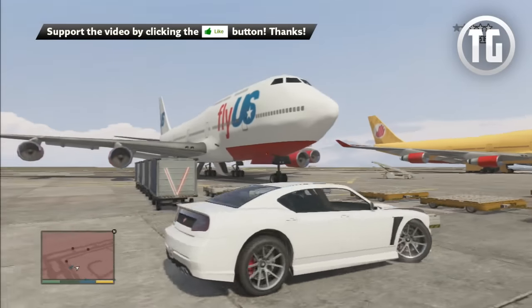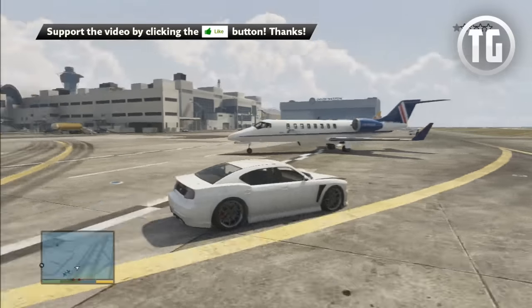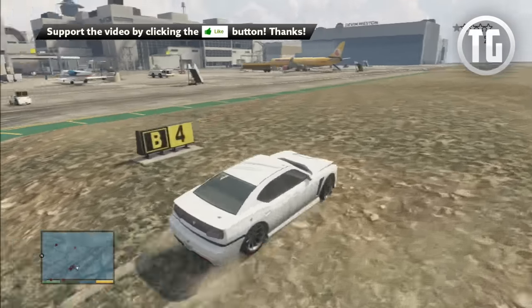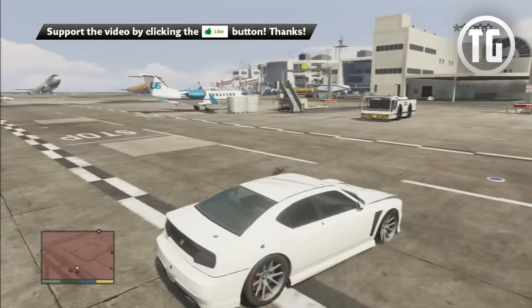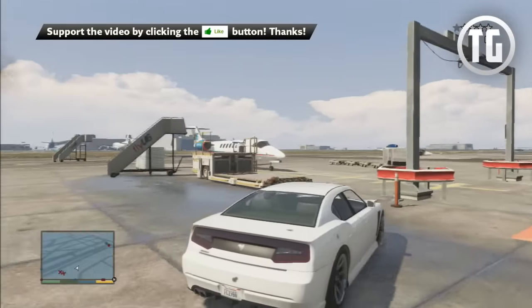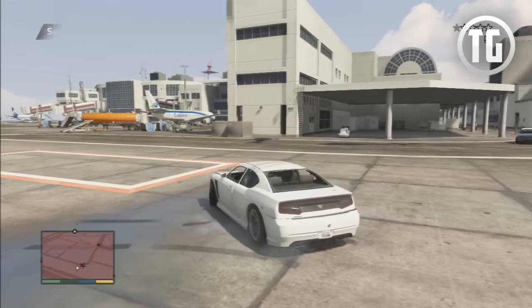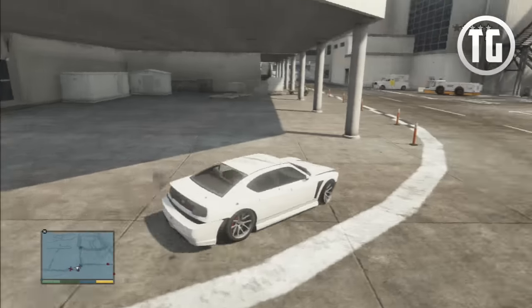So overall, the best and most guaranteed way of making money quickly and efficiently on the stock market is through Lester's assassination missions. There are the other three options which are a bit risky — and one is even a long-term investment — but if you get good at them, you can make a lot of money. Hopefully this in-depth guide on the stock market has helped you, given you a better understanding of how stock markets function, and made you some money. If you enjoyed the video, be sure to press that like button and subscribe. Thanks, I hope you have an awesome day, and peace out.